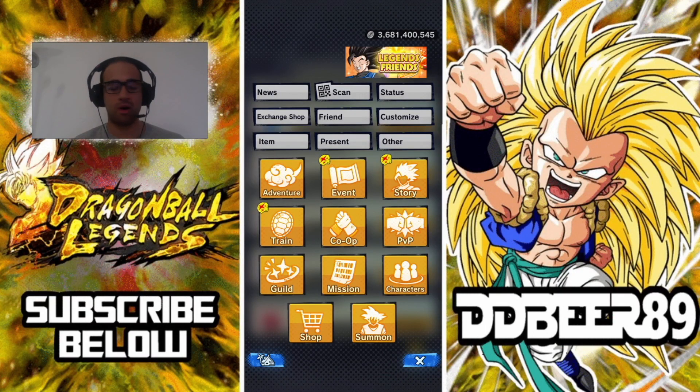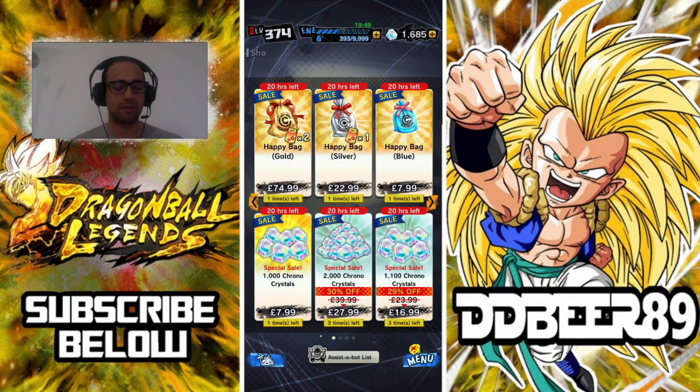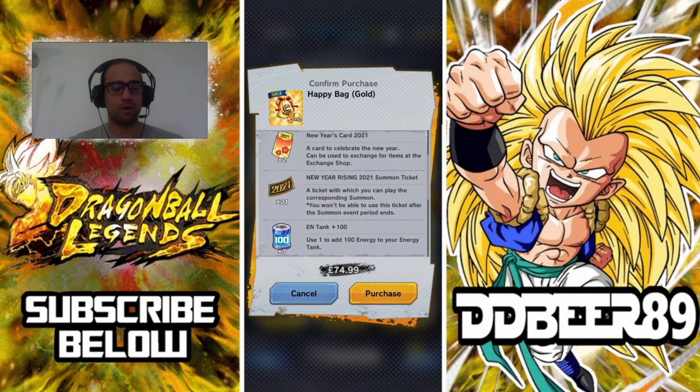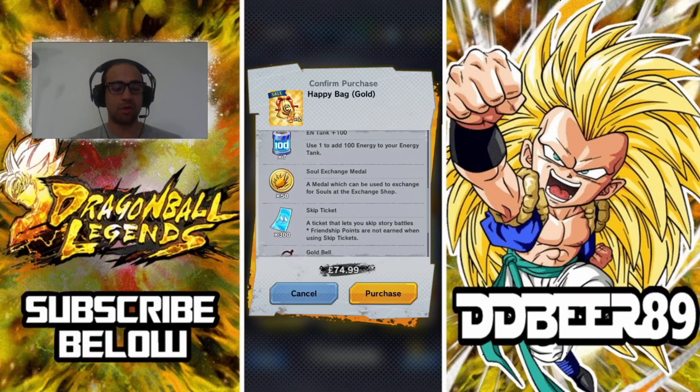I haven't used mine yet, but the only other way I know of getting this is you have to pay for it. They will be in the shop and there will be some gift bags available. You have your happy bags — silver, gold and blue — and if you click on them they are quite expensive, but you do get a few of these 2021 tickets and 700 energies.